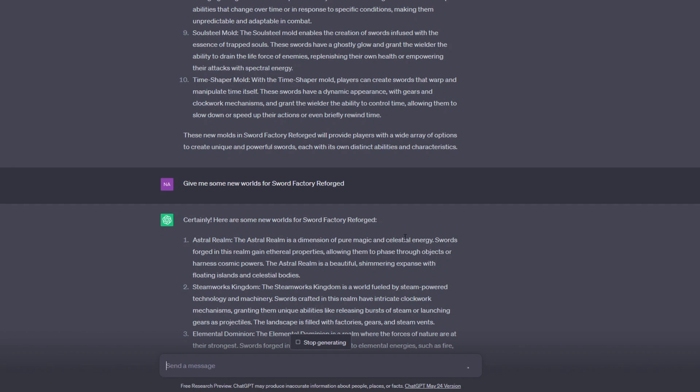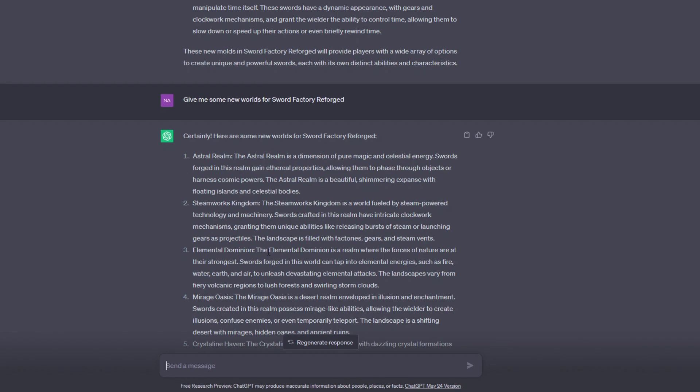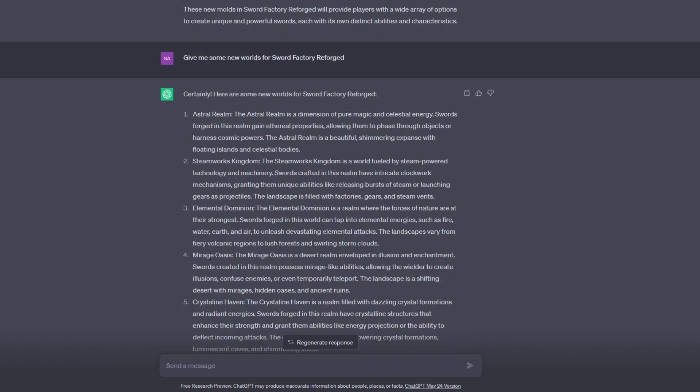The astral realm — which was actually a rarity in the previous game — is a dimension of pure magic and celestial energy, which could have some really nice-looking areas. The steamworks kingdom has a steam-powered machinery vibe with a bronze-gold look. The elemental dominion is a realm where the forces of nature are at their strongest — maybe the last island on the board, bringing the strongest mobs, with random weather effects like fire, water, earth, and air attacks.